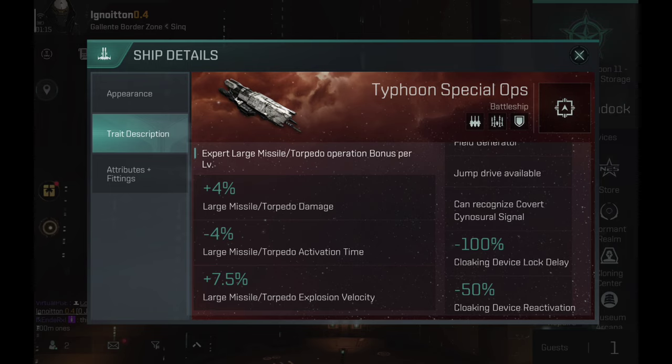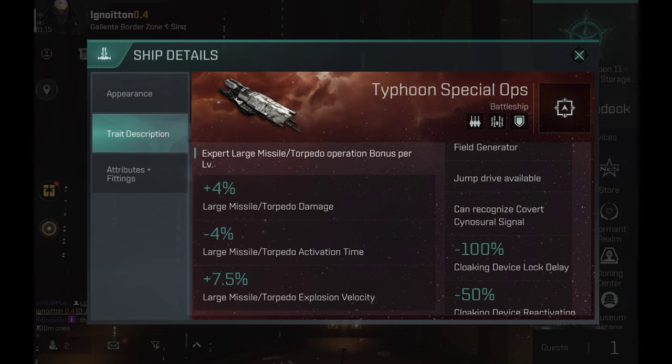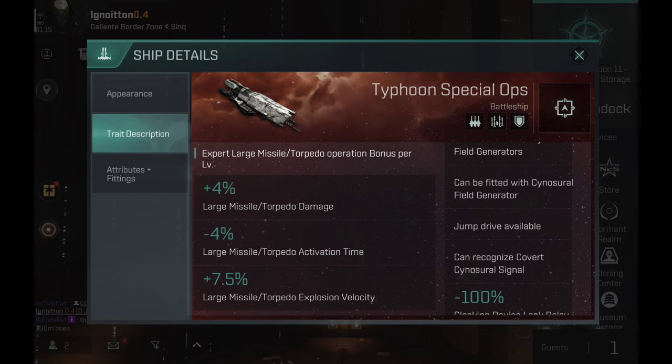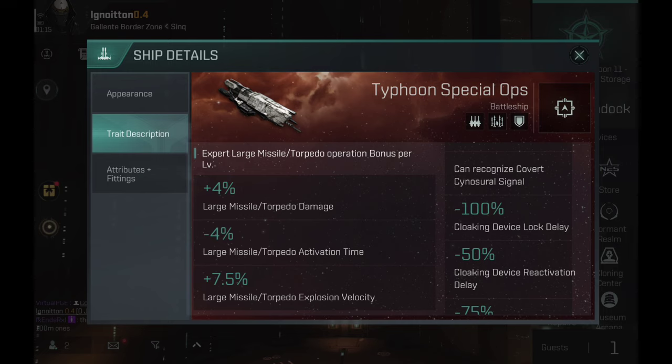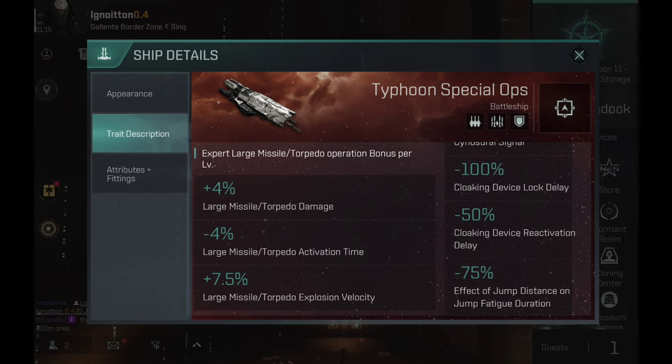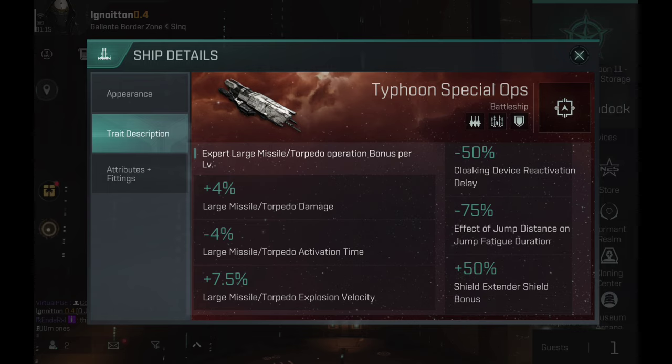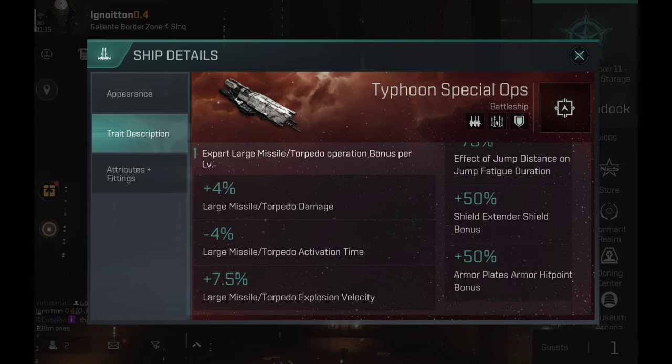Can recognize Covert Cynosural Signal — also very important. Helps with Deep Null Operations. It's a Black Ops; it's a ship that's going to ruin someone's day. Minus 100% cloaking device lock delay, minus 50% cloaking device activation delay, minus 75% effect of jump distance on jump fatigue duration, plus 50% shield extender bonus, plus 50% armor plate hit point bonus.